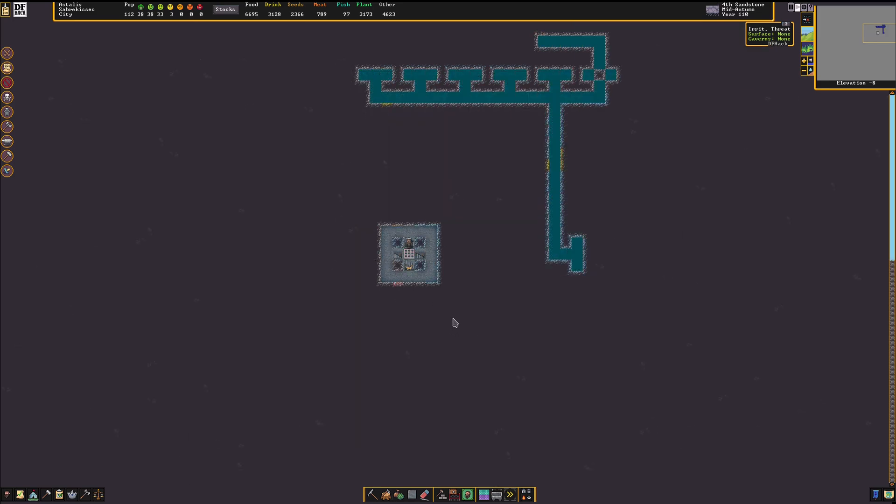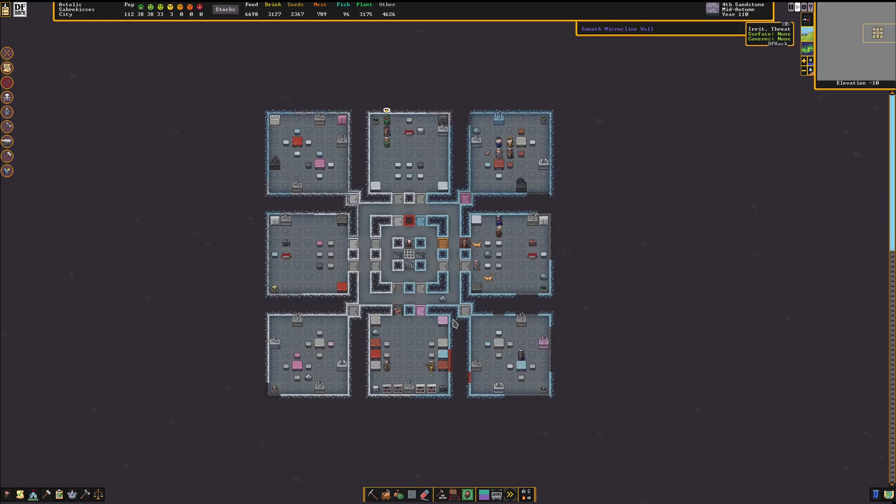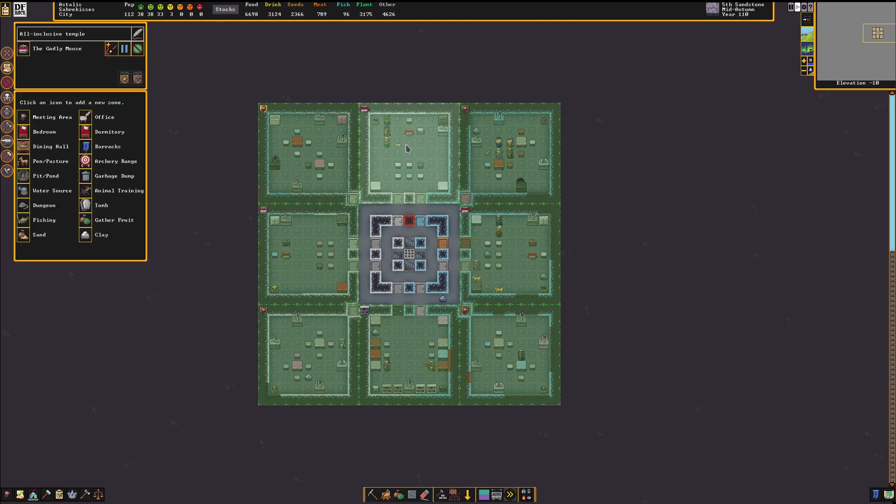Going down just a few more levels, we have our guild halls and temples. Our non-denominational temple up at the top, and then other temples as we need them. Library at the bottom, and then on the corners we have our guild halls. These are not assigned when you first start the fort, but as you get more population who require these things, you can start to allocate them here.